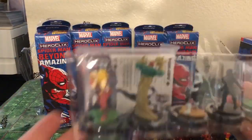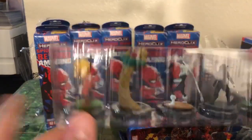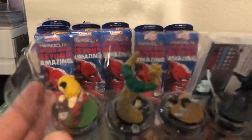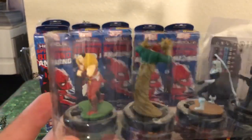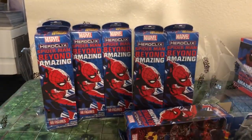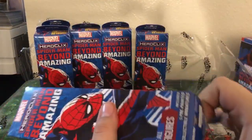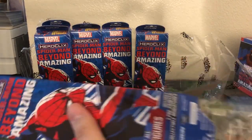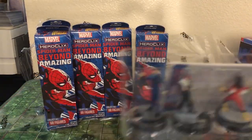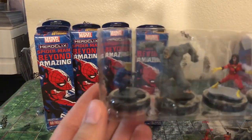Next pack: we've got Kraven the Hunter, Sandman — the Sandman's kind of annoying, David pulled it at pre-release — Spider-Gwen, a Hand Ninja, and Black Cat. The Black Cat with the range is kind of ridiculous — she has a giant reach with that whip. We got the Bombastic Bagman, which is Spider-Man.